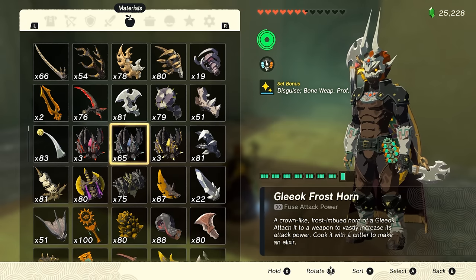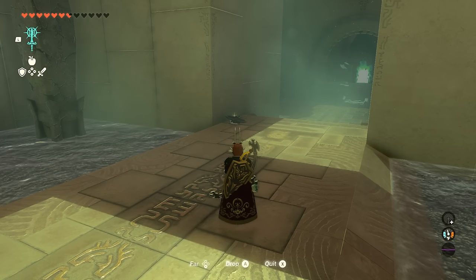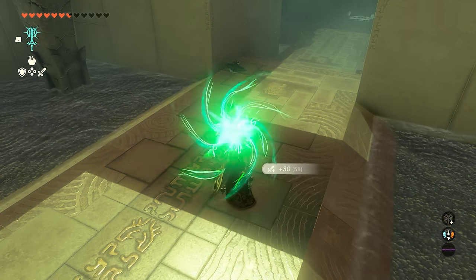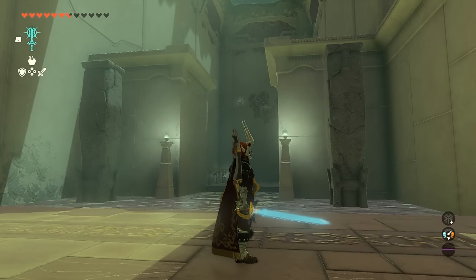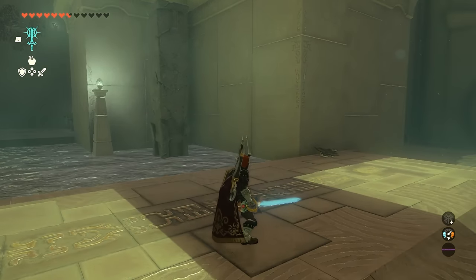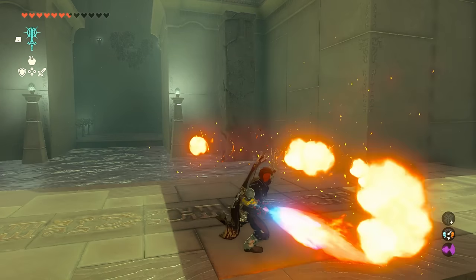The next phase is to drop a Glioc horn onto the ground right in front of us. I'll start with the flame one, but we'll do all of them eventually. From here, we can fuse that horn with our equipped weapon, because in reality it is still the unfused weapon and not the actual master sword. So go ahead and do that. Once done, you'll notice your weapon looks kind of like the master sword and can now even spit out flames.